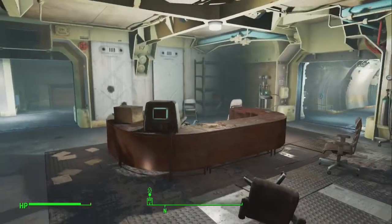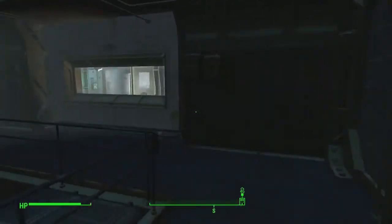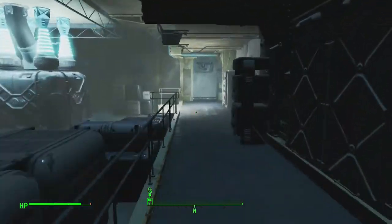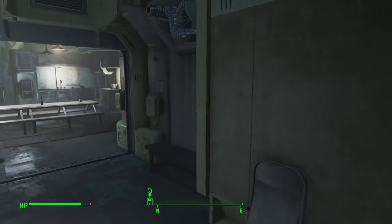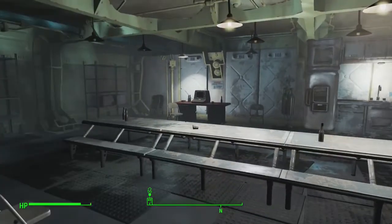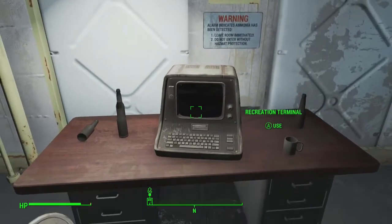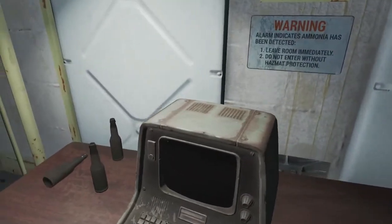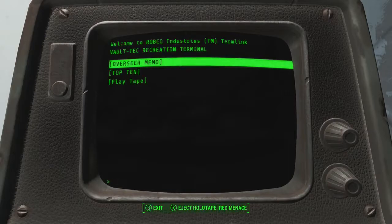Now obviously there are way more holotapes in the game that you can play. However, this is one of the earliest ones that you'll be able to find, and you can find it way earlier than actually leaving the vault. So as I'm showing here, right in this eating area, you're going to find this recreation terminal. You're going to want to use it and then play the holotape game.